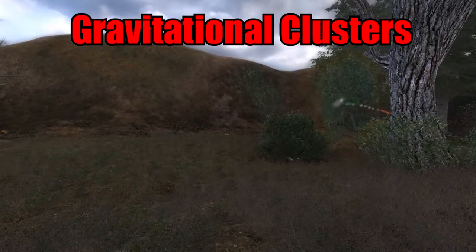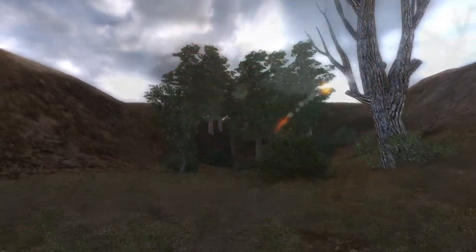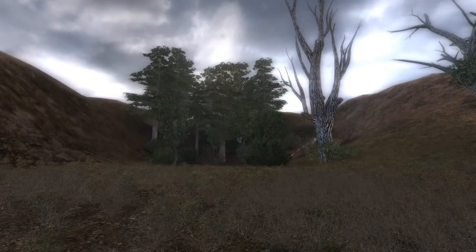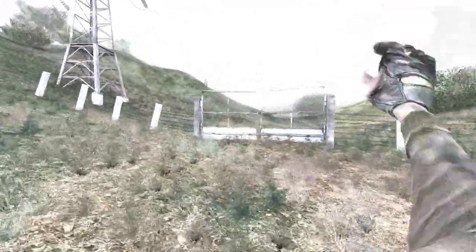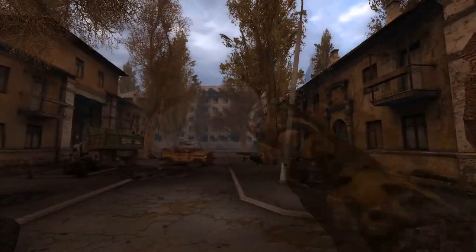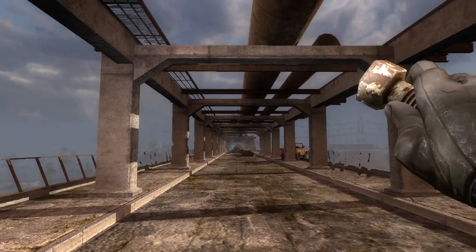Gravitational clusters are common and very dangerous. In Shadow of Chernobyl there is a large concentration of Wheelie Gigs and Springboards cutting one of the roads connecting the Garbage to the Agroprome Institute, illustrating how anomalies are able to block a path — as this is mentioned quite often in the games. Other examples include one cluster in Limansk that blocks the main road, and one in Zaton preventing access to the bridge.